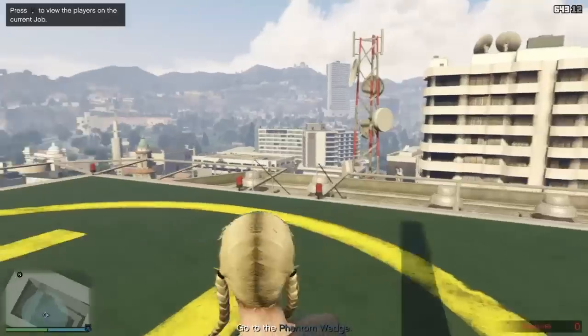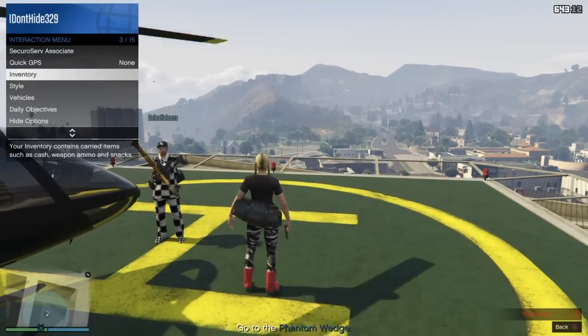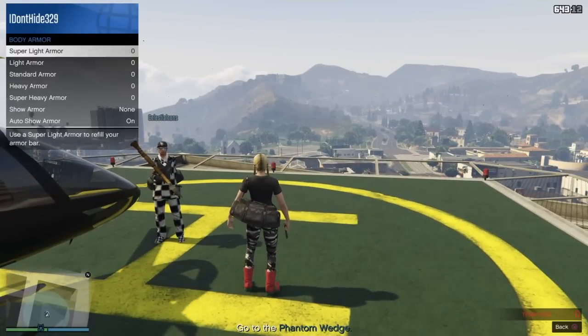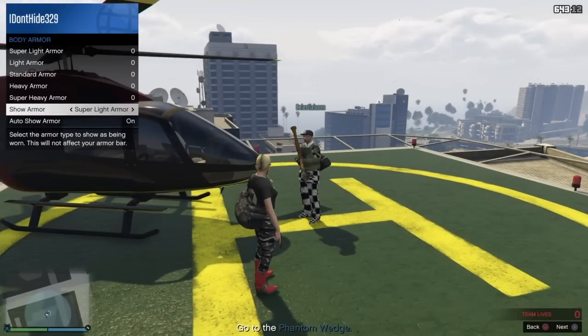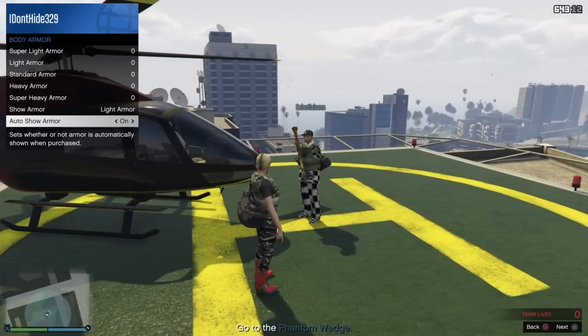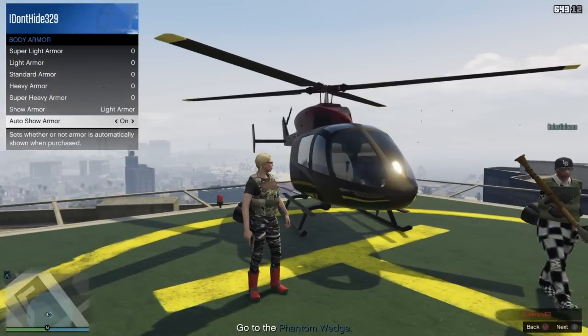Exit the helicopter, bring up your interaction menu, go down to armor, body armor, and just scroll down to put any armor on. Then go to show armor, then go down to auto show armor. When you've done that, your friend will actually end the mission.